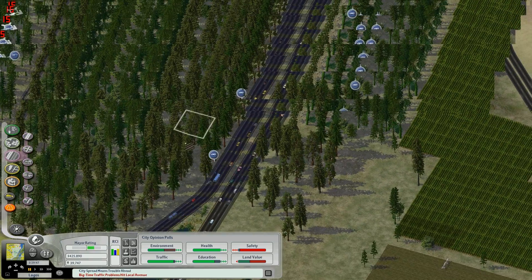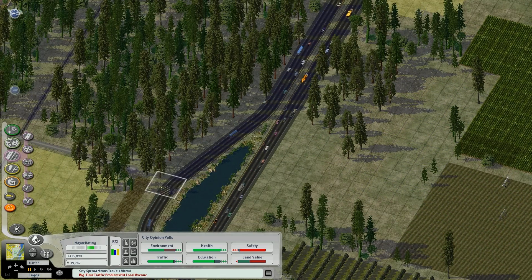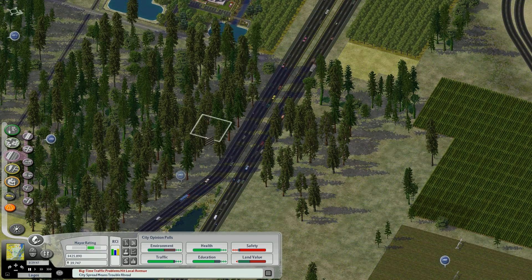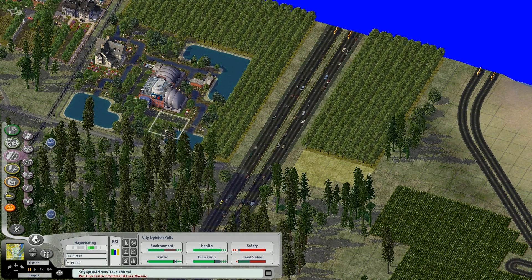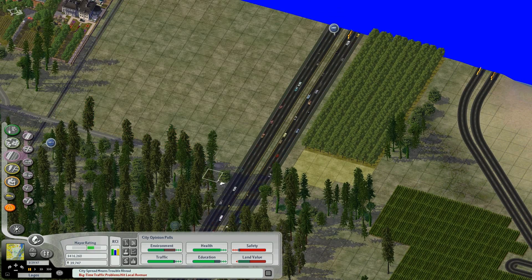Unfortunately there are no on-ramps for a fractional angle carriageway, so there's literally nothing I can do about this - unless I did a loop ramp. Oh, that actually sounds like a pretty good idea.